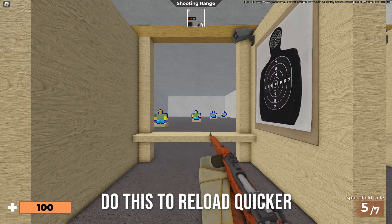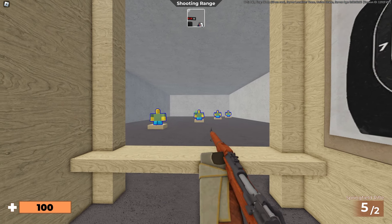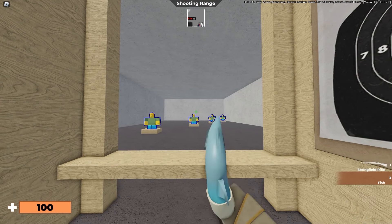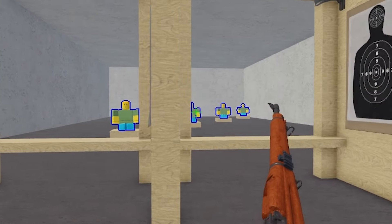There are guns like this Springfield rifle where when you shoot, there is quite a lot of reload time. So what pros do is basically shoot and then swap to your knife really quickly, then swap back. And that is way quicker.